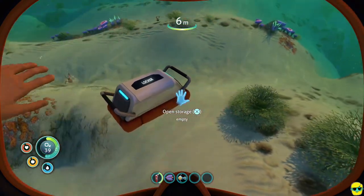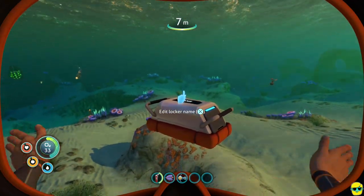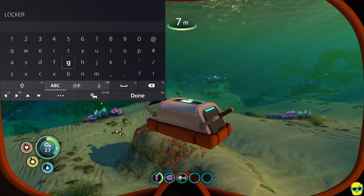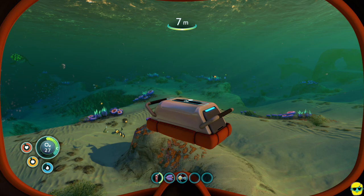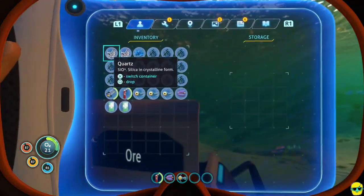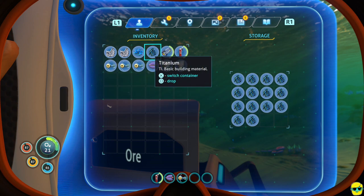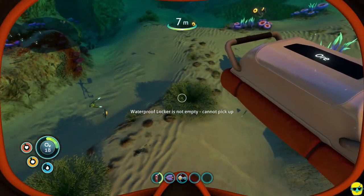You can change the name of the locker. Point at it and when the hand icon changes into a finger, it says 'edit locker name.' You can open it and call it whatever you want — I'll call this one 'OR' for now, then push Circle to exit. You can see the label on top of the locker. Now I can put all of my titanium inside to free up inventory space, so it's organized.